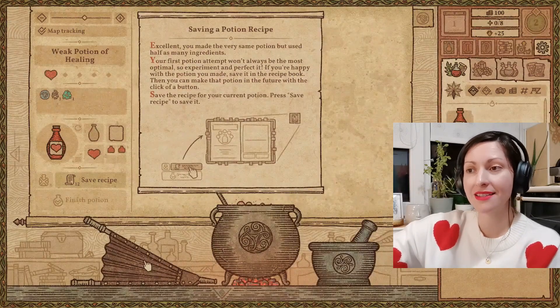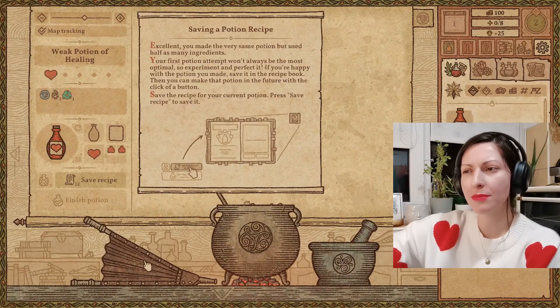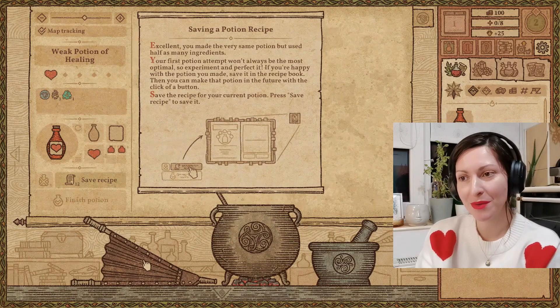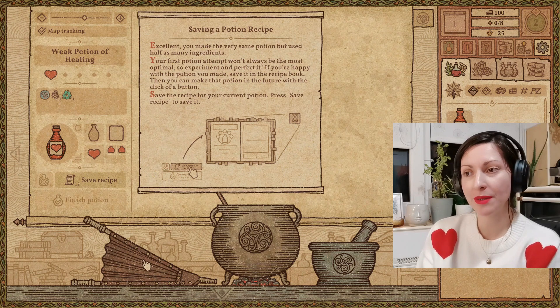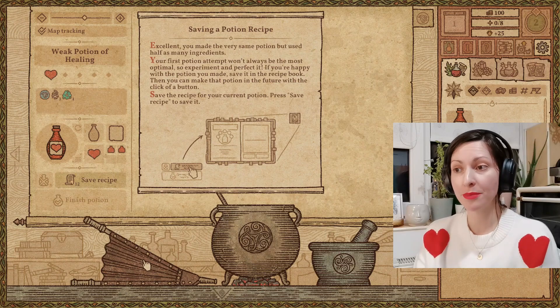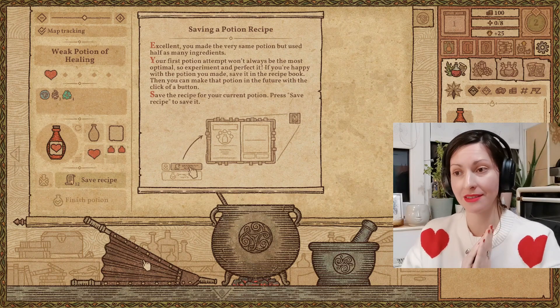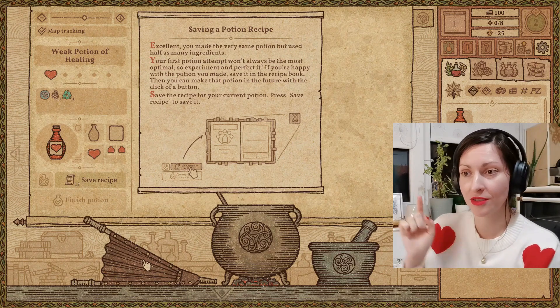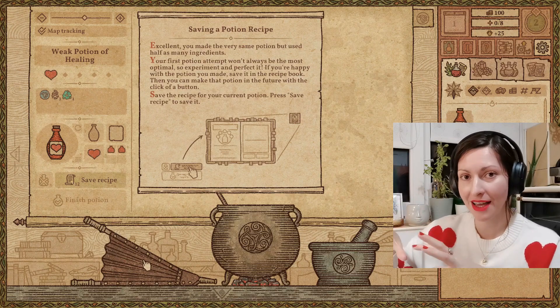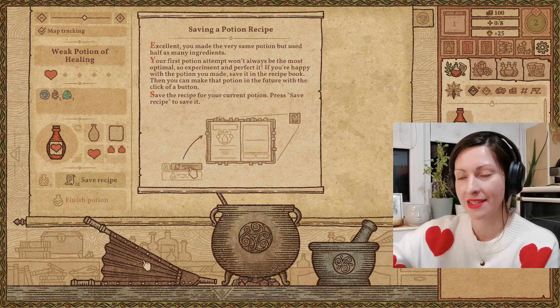Saving a potion recipe. You made the very same potion but used half as many ingredients — so efficient. Your first potion attempt won't always be the most optimal, so experiment and perfect it. If you're happy with the potion you made, save it in the recipe book. Then you can make that potion in the future with the click of a button. That is such a useful thing because when clients come in, you need to have pre-made recipes.